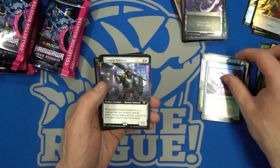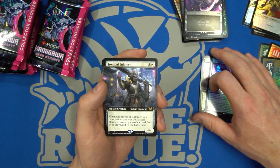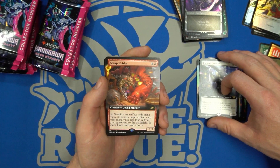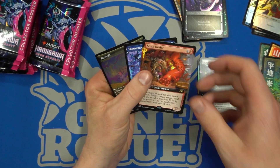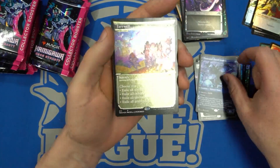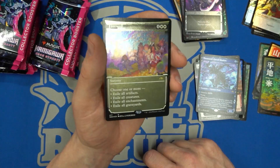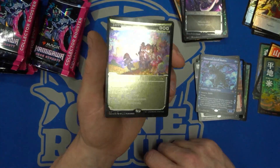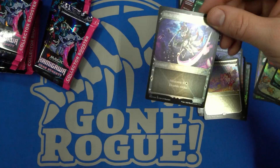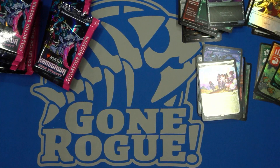Then we have another Thousand-Faced Shadow. An Iron Soul Enforcer — you can return an artifact card from the graveyard to the battlefield when it or your commander attacks alone, so this must be a Commander card. We have Scrap Welder. And another Thousand-Faced Shadow — I guess you're going to build a Thousand-Faced Shadow deck. And then a Farewell — okay, so this has got to be an etched foil, because this is super grainy. So this is what they call the etched foiling in here with Farewell. This is going to be a powerhouse Commander card.